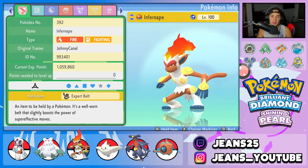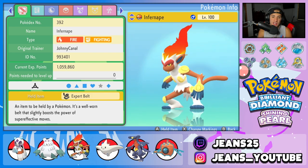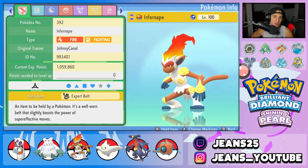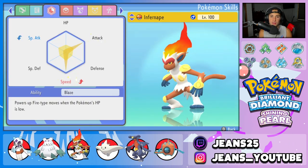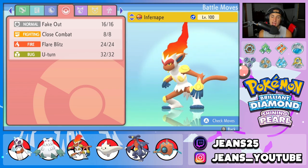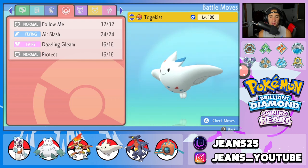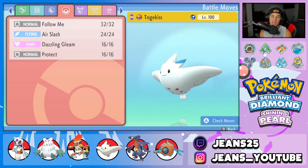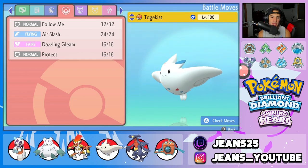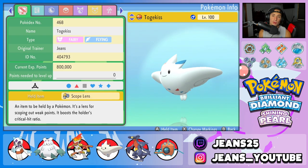Abomasnow's item is a Focus Sash so it doesn't die in one hit. Third Pokémon is Infernape — we need something to protect our Ice Pokémon from Scizor-types. We gave it the Expert Belt so super effective moves do more damage. It has the Blaze ability and its moveset is Fake Out for flinches, Close Combat and Flare Blitz for STAB, and U-turn to pivot. Fourth is Togekiss with Air Slash, Dazzling Gleam, Protect, and Follow Me, holding a Scope Lens.